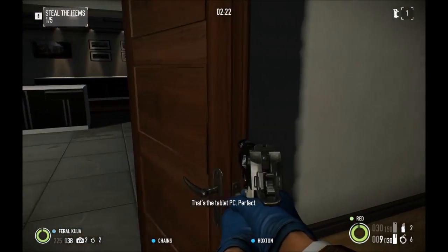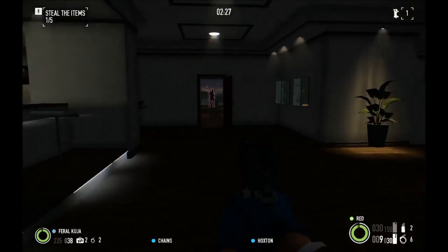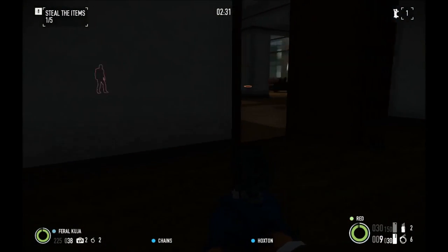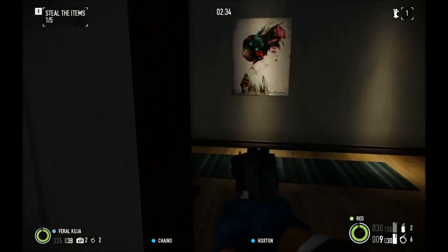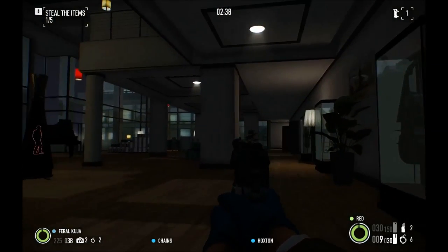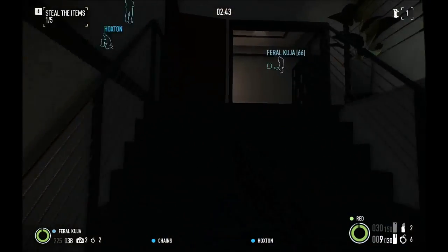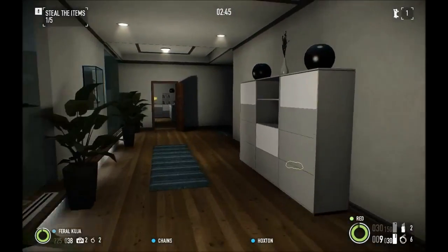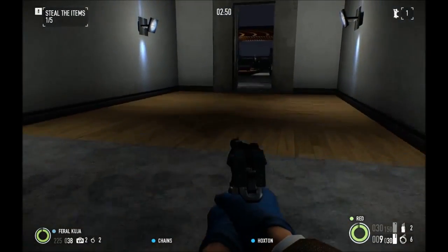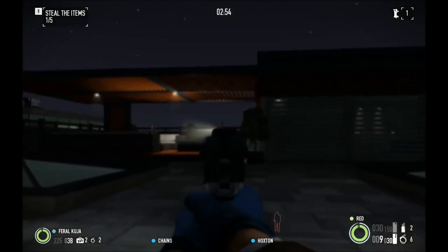We found the tablet PC — perfect. We have two guards left. I actually spot the last guard by an errant beam of light — he's on the roof. They will be on the roof sometimes. Right behind this corridor there's one of the other vaults. Take this guy out, then go take that guy out.